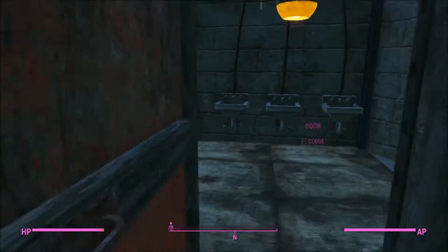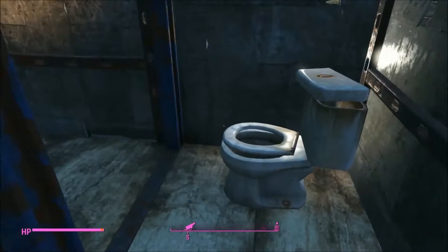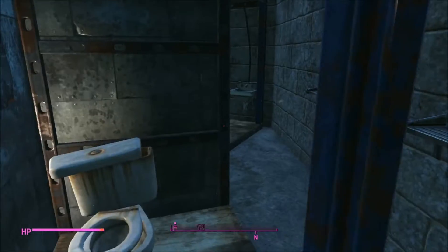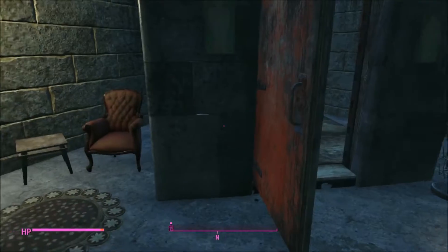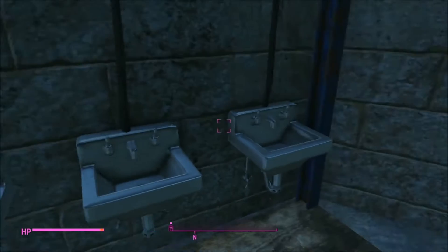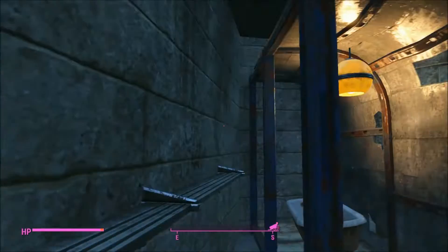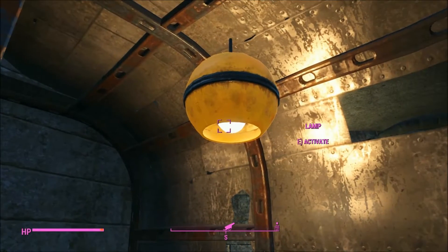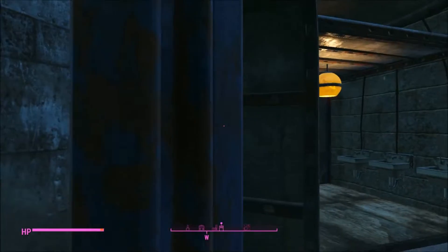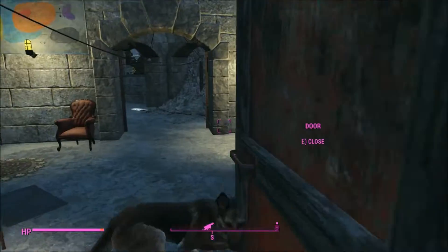So if you open this door, there are these faucets here. And if you go around the corner, there's a toilet and a bathtub for privacy. I just thought it would be fun because they had these faucets along the wall and I was like, this kind of looks like a bathroom. And I put these really awesome retro lights - I think I picked up a magazine that unlocked those pretty cool looking lights. So there's one in here as well.